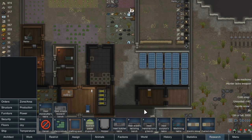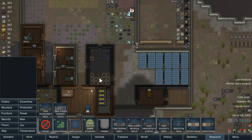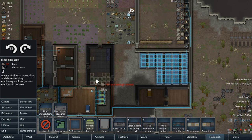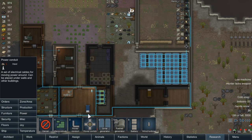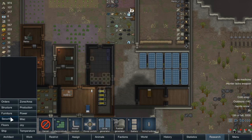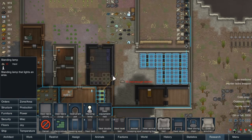Let's go into production - a steel hand tailoring bench, there we are. We'll put that one there and we'll put the machining table there - that's good. Then we want to get some power in here, so we'll just run that straight up like that and like that. We also want to get some light in there.